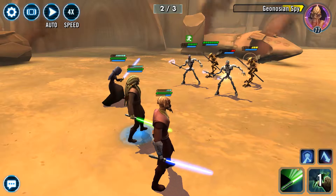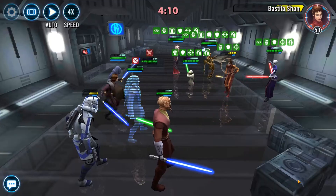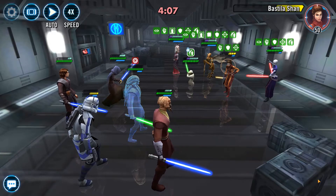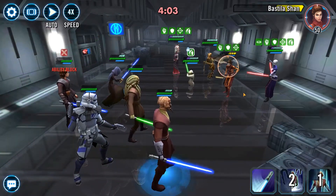First, you can get him by simming Cantina Battles. For mods, you want to give him critical damage but you also want to give him health so he's nice and tanky, like this clip here.